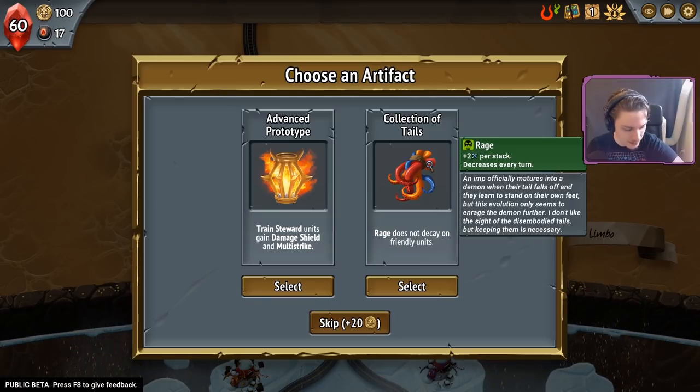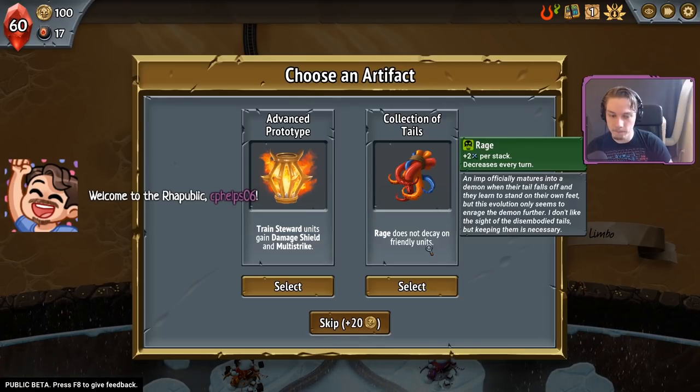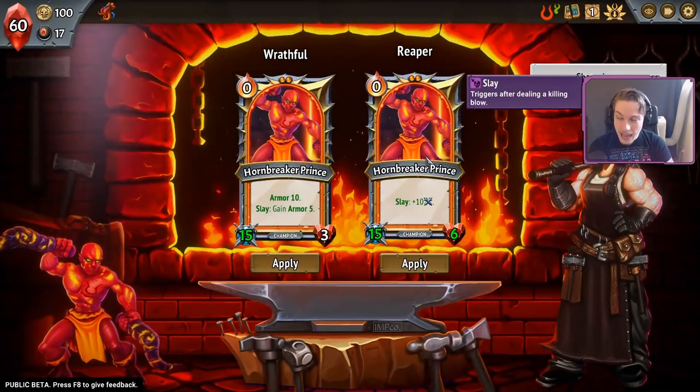I know scotch whiskey, but differentiation matters to me because I like whiskey more than scotch. Or rather, I don't like scotch as much as I like Irish whiskey. It's gotta be the collection of tails — it's too good of a setup, especially considering we could get... Damn it!